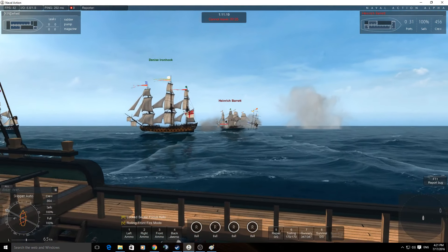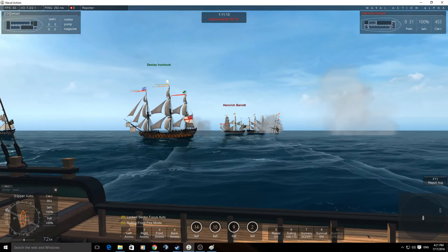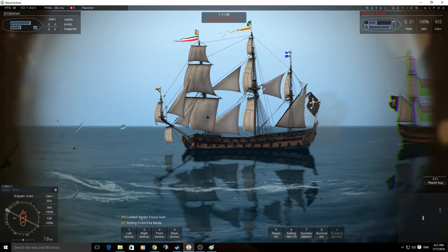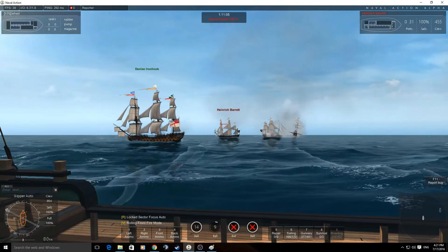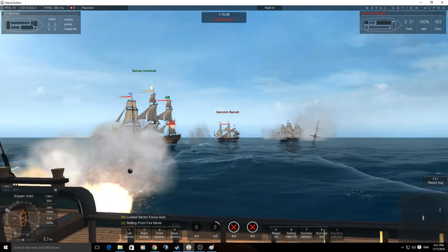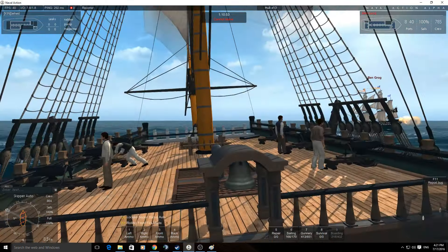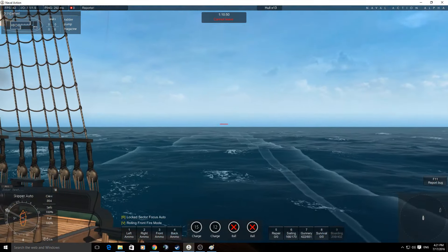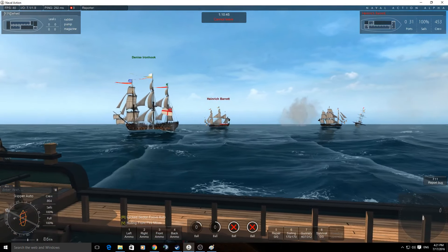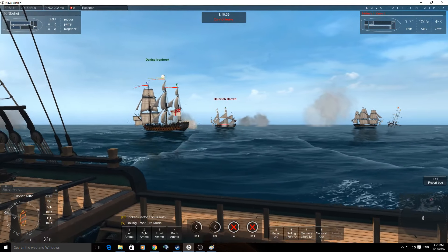At 500 meters, I can actually penetrate from there. Turn off the bottom two, turn off the top two - let's have a little go at this fella, because I will penetrate from 500 meters. There we go. Now I'm going to turn off these guns, and all I'm doing is telling the sailors to come to this side. Because we really need to get Heinrich down before Denise sinks - otherwise this battle will not be even enough for us.